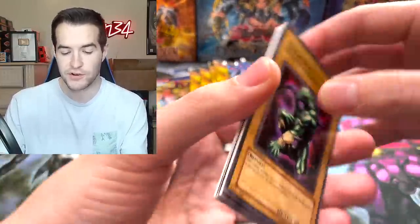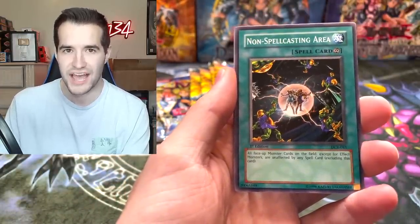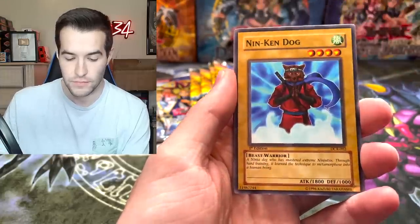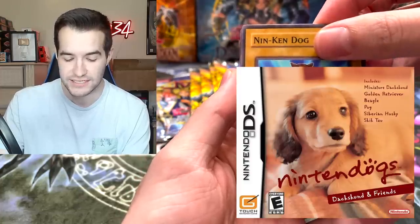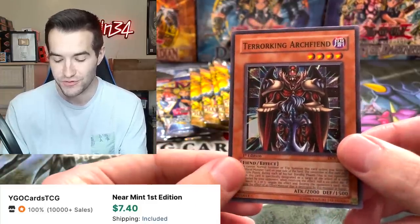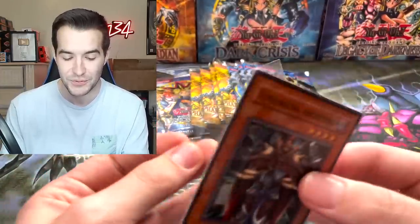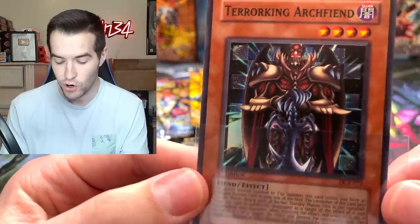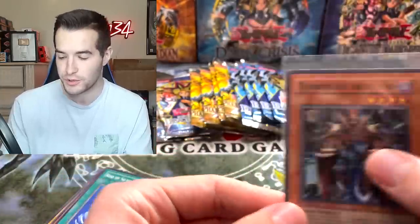Let's see if we can break it - can we get something good out of Dark Crisis? We've got the Gaga Gigo, Non-Spell Casting Area, Ray of Hope, the Ninkindog - aka the Nintendogs, playing your Nintendo DS. And a Terror King Archfiend! We do have a Super Rare - Terror King Archfiend. That's not terrible, it's something. Pretty cool card, he has cool artwork. I like the Archfiend artwork. The Dark Crisis artwork in general is pretty cool.